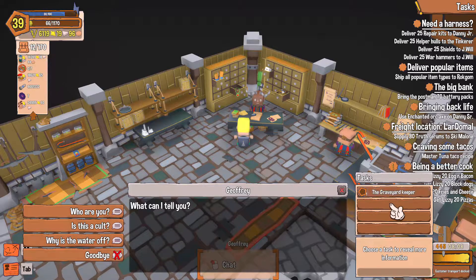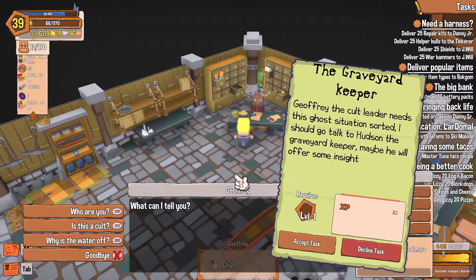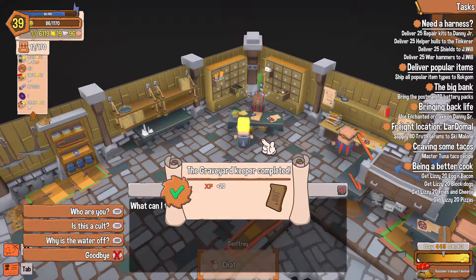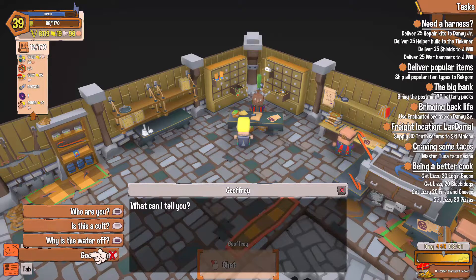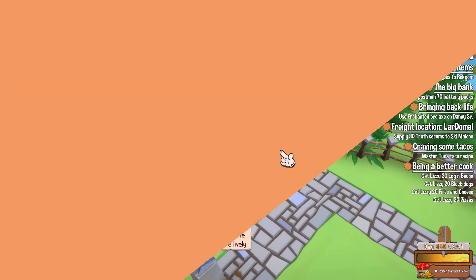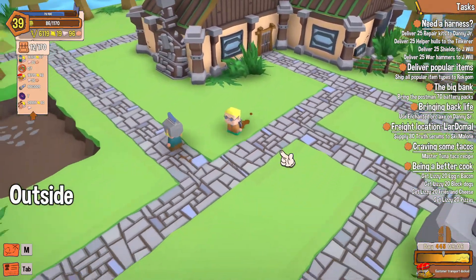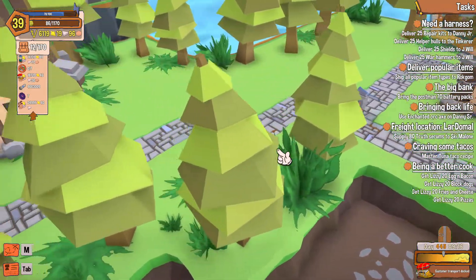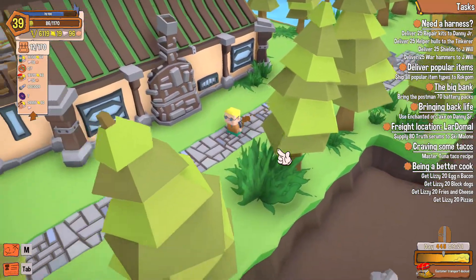We got a quest — the graveyard keeper. Jeffrey the cult leader needs this ghost situation sorted. I should go talk to Hudson the graveyard keeper, maybe he'll offer some insight. Alright, let's go. Goodbye Jeffrey — now where's the door? There it is. Back to the graveyard we go.